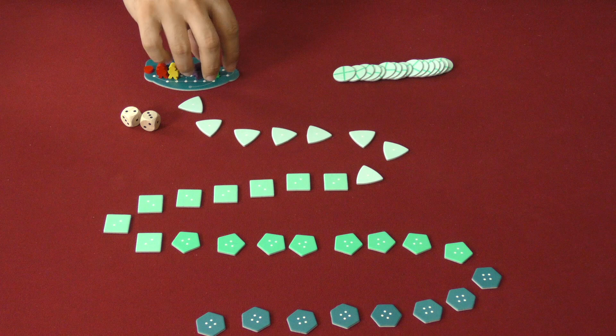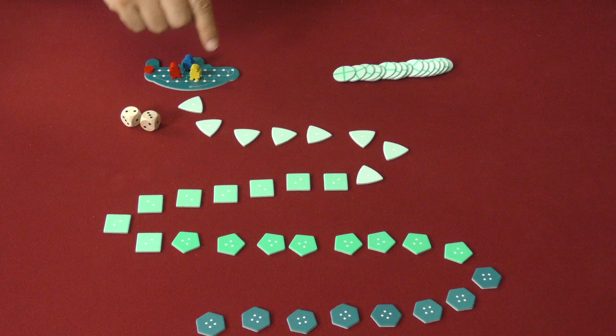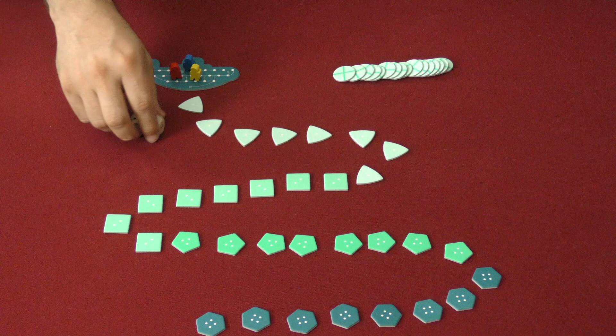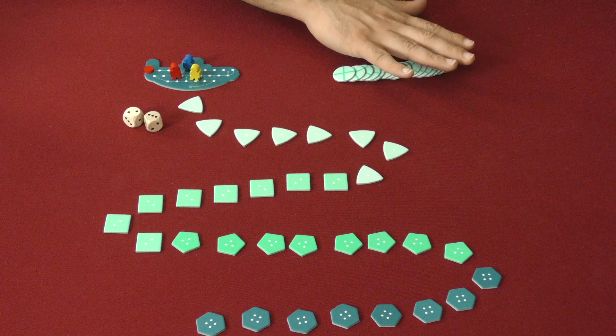To set up, you've got your submarine here with an oxygen tracker, and all the player pawns. Tokens are laid out in increasing depths getting away from the submarine, which also means increasing lucrative value. And then you've got your two dice, which only go up to three — they show ones, twos, and threes — and tokens that will come into play a little bit later.